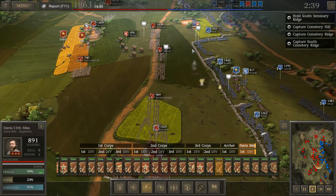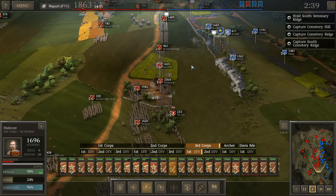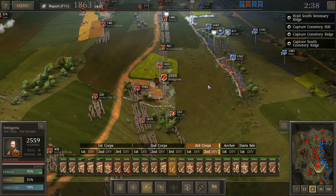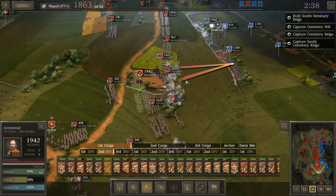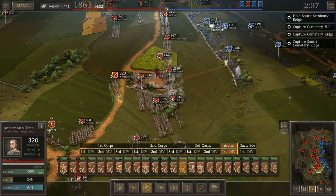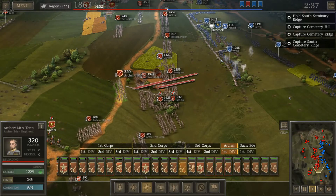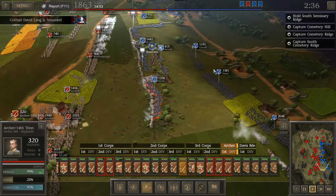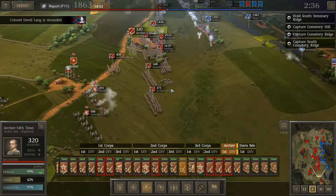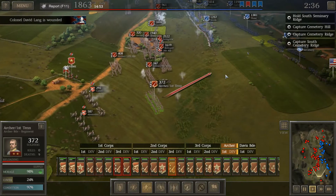We're at least going to get a little closer before we start the charge. So we're marching forward first, and we may fall prey to the same issues that the Confederacy did during the charge itself. There's a second Union line behind this entire line. So even if we manage to break through, we still have a lot of work to do.